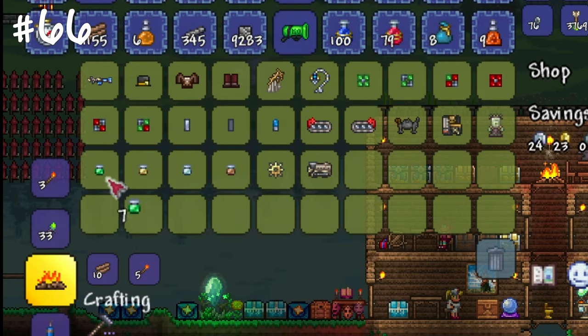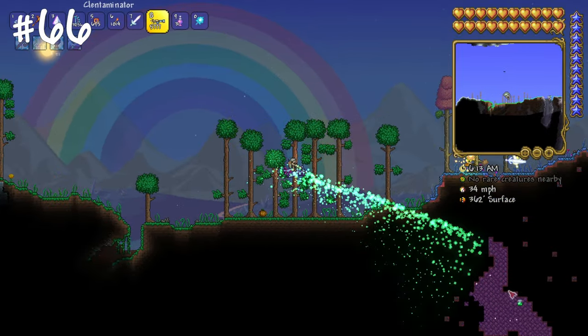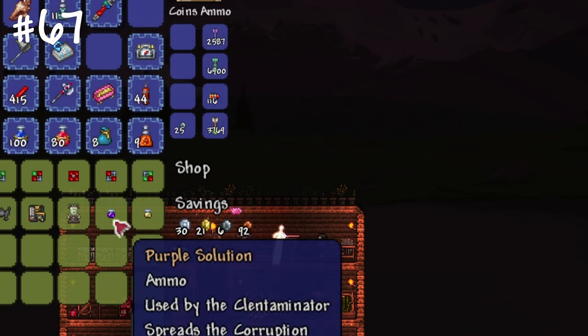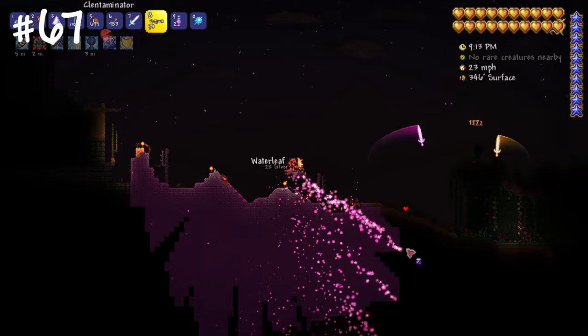Buy a Clentaminator and green solution from the Steampunker to start purifying your world — it's the fastest way compared to mining it out or using purification powder. During the blood moon or solar eclipse, you can buy purple or red solution, depending on your world type, from the Steampunker and spread evil biome when needed.